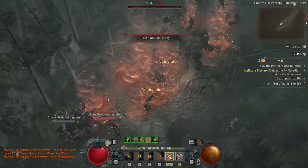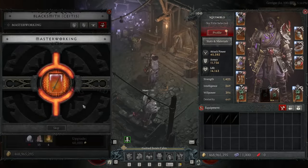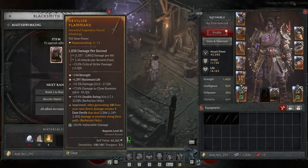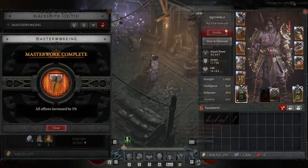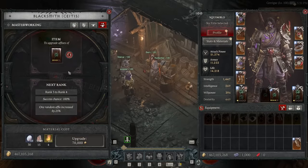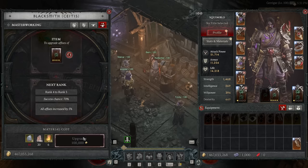Then we have our last major change to items: masterworking. This is considered the final stage of gearing and has mostly replaced the old equipment upgrades in function. The currency needed comes from the Pit — a new activity added in Season 4. Tier 1 to 20 of the Pit drops a material that lets you masterwork your equipment. When you masterwork, ranks one, two, and three increase all affix rolls by 5% across the board. Rank four then chooses a random affix on that piece of equipment and increases that singular one by 25% — it can be a base affix, a tempered affix, or a greater affix, which boosts it even further because of the higher base value.